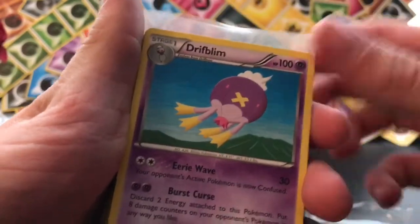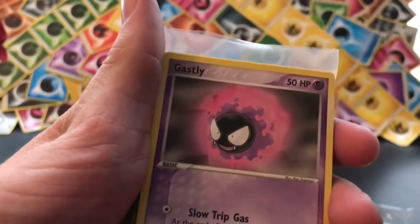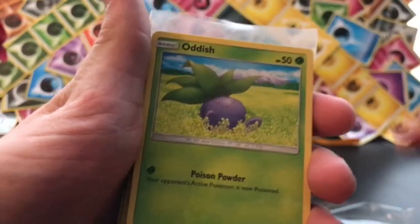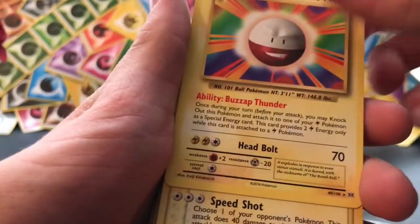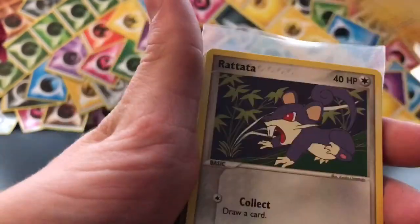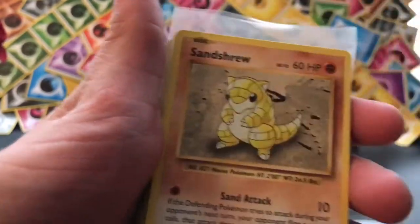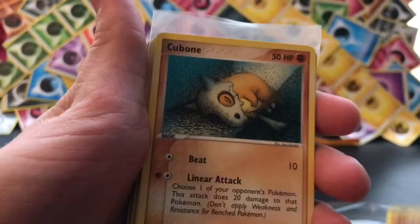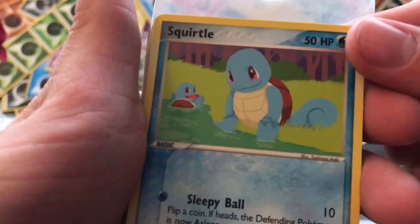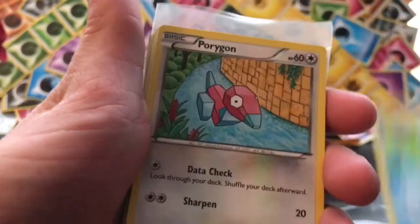Water Energy. Driftblim. Bronzor. Skorupi. Slowpoke with a Gastly there. Oddish. A rare Electrode. A rare Magneton, and then a normal Magnemite. Rattata. Sandshrew from Evolutions. A nice little sleepy Cubone. Oh, that's a nice Squirtle art — I don't think I've seen that before, with a sleepy ball there.